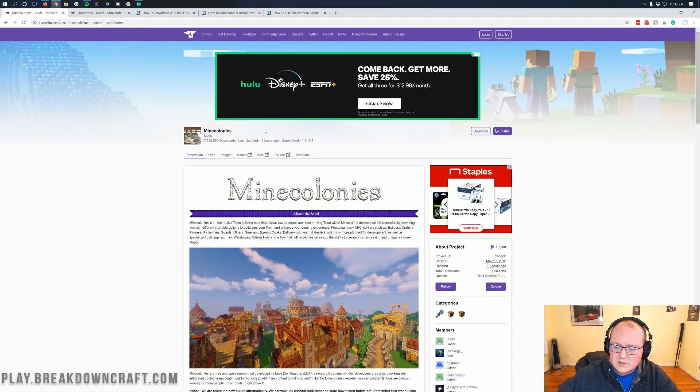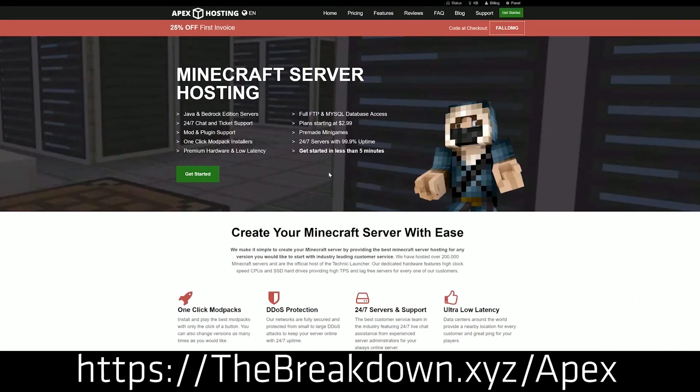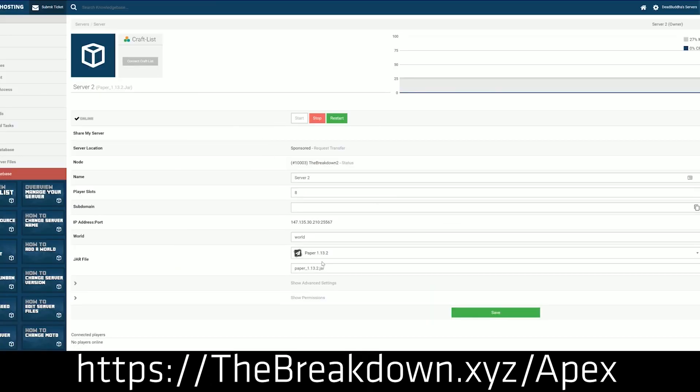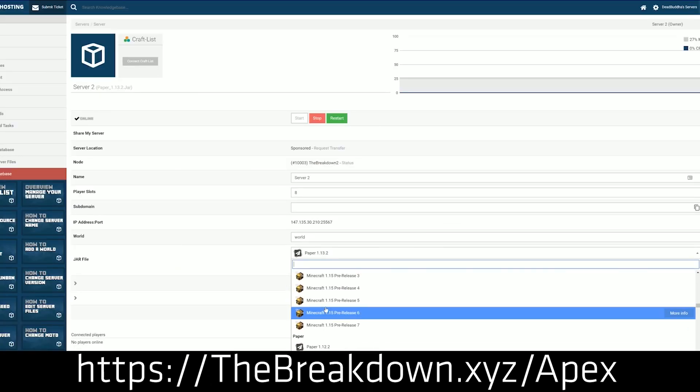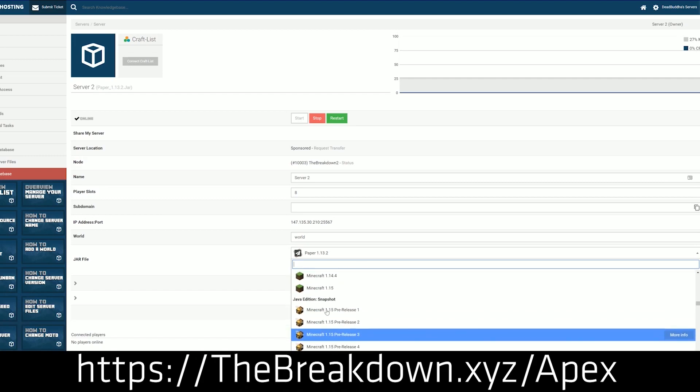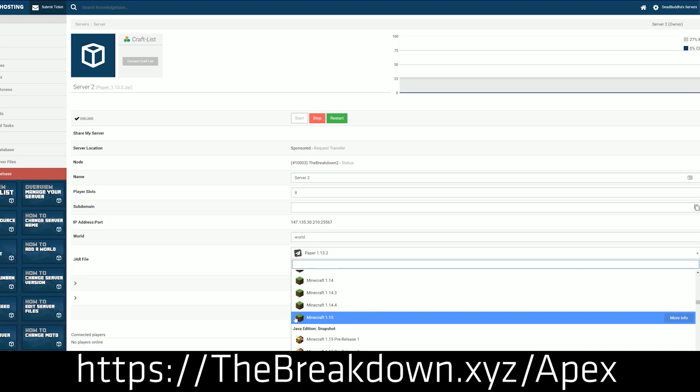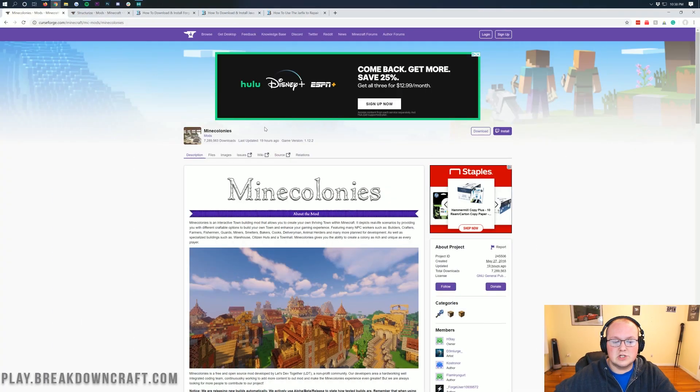First and foremost we do have a message from our sponsor, Apex Minecraft Hosting. You can check out Apex at the first link down below - breakdown.xyz - to start an incredible 24-hour dedicated Minecraft server for you and your friends to enjoy. We actually love Apex so much that we host our own server, play.breakdowncraft.com, on them. MineColonies can be installed on an Apex Forge server quickly and easily for you and your friends to enjoy together. Check out Apex at the first link down below, breakdown.xyz/Apex.